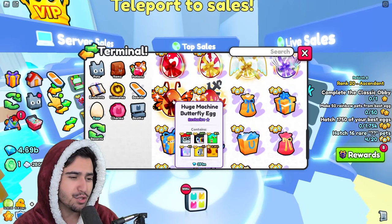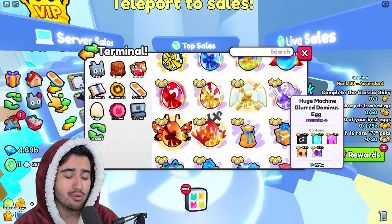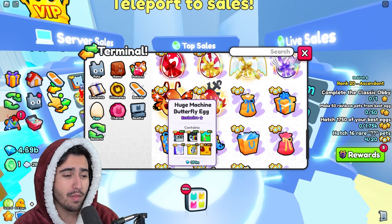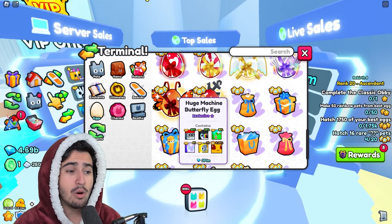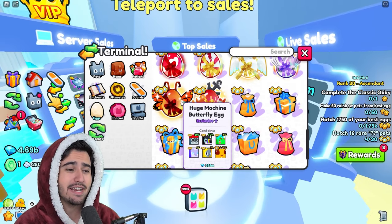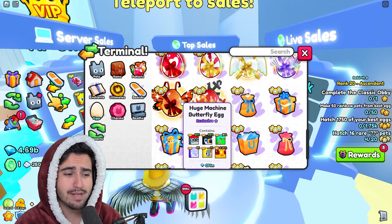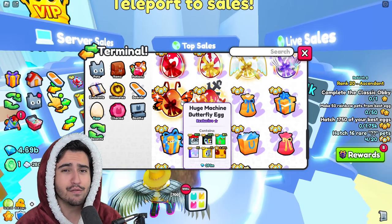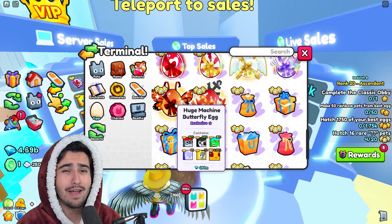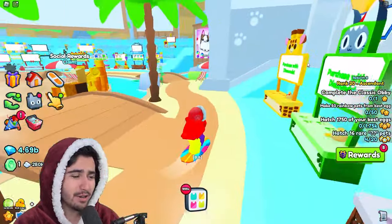In the virus update they put a titanic in the huge machine egg, making opening these eggs a lot more lucrative than before. Comparing the wrap value: the previous huge machine blur dominus egg is only selling for 224 million wrap, meanwhile the huge machine butterfly egg is selling for almost double that at 391 million. The reason it's almost double is because you have a chance at getting a titanic.